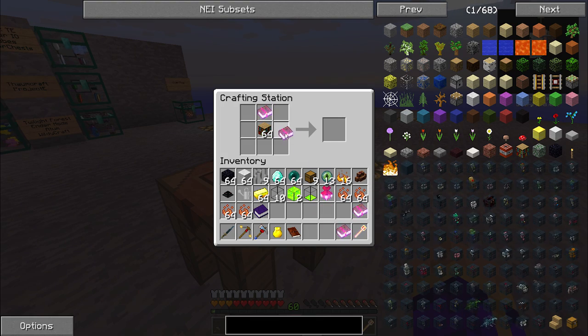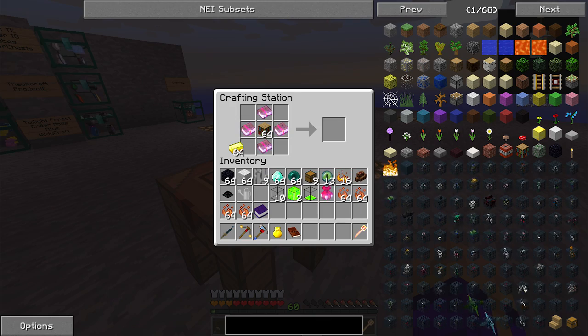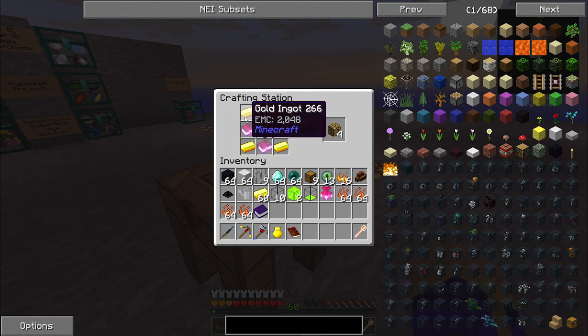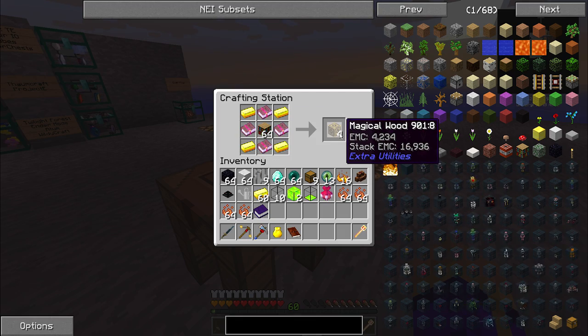The crafting station — I made this because when it's on its own you can shift-click, but it's not respecting the up and down click. It looks like these four books, despite being fairly decent, can only produce four magical wood. Higher level books are supposed to be able to produce more, but that's okay.